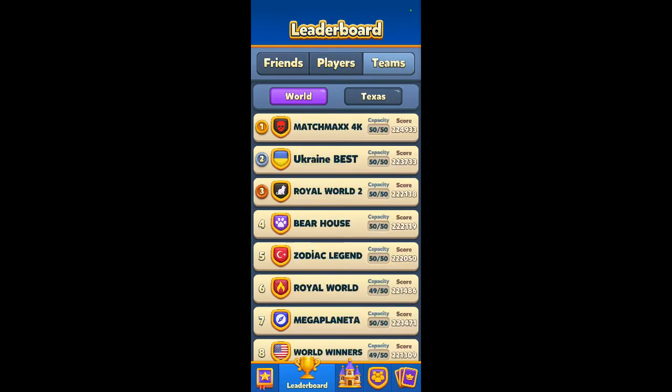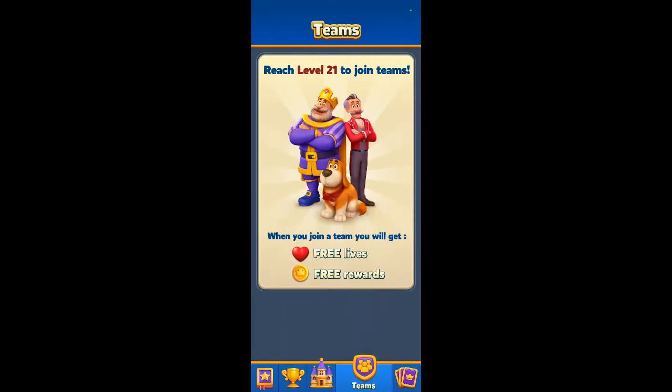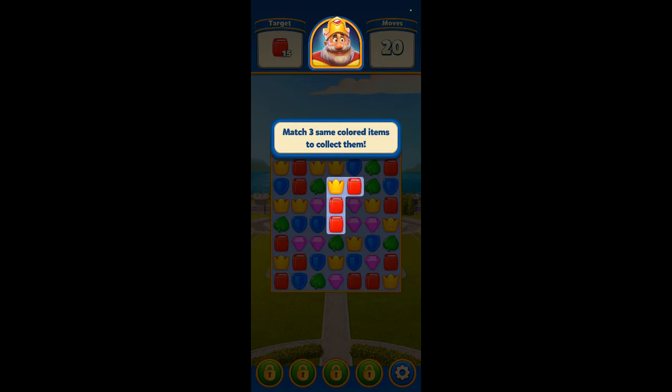That looks like a scoreboard. Reach level 41 to unlock the collection, reach level 21 to join a team. Let's play level one and see what we can do here. Match the three colors, okay.